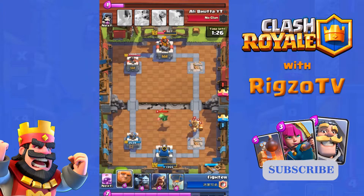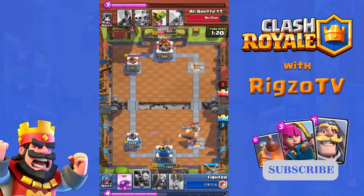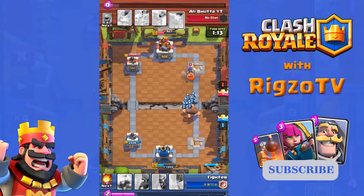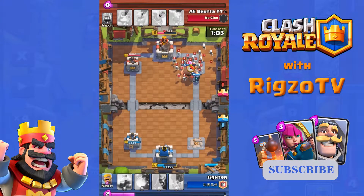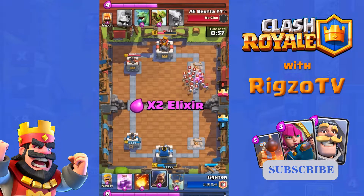Fighter has to play something to absorb that Prince charge and he plays Giant — good game at this point. But we still can't decide who the winner is because Fighter has more health and a level advantage over Ali, so let's see what happens.